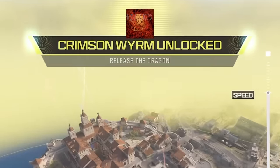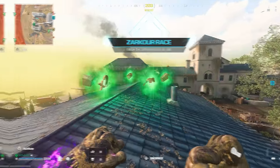From opening a secret vault to unlocking a secret camo, here's how to complete all six Easter eggs on Fortune's Keep.